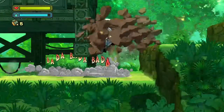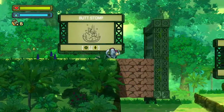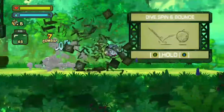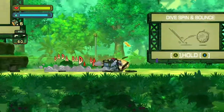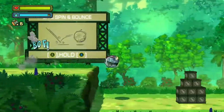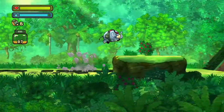This is all just to show you what Tembo can do — again, this is a tutorial level. Normally we don't do tutorials but I wanted to show this. Now here's the butt stomp — Tembo's proud of his weight, don't get it twisted. And you see how he can do that. So you push A and hold X and you see how he bounces, and he got all the peanuts. There's combos that you can make.